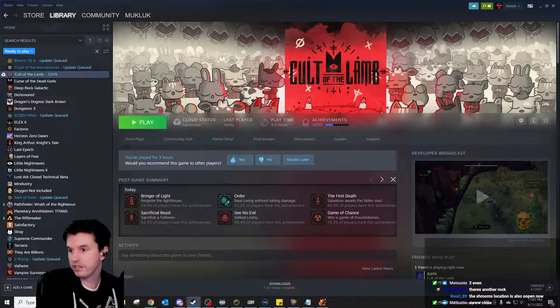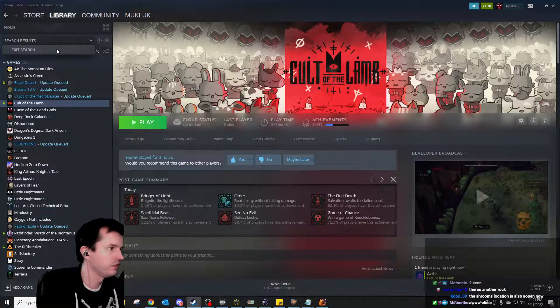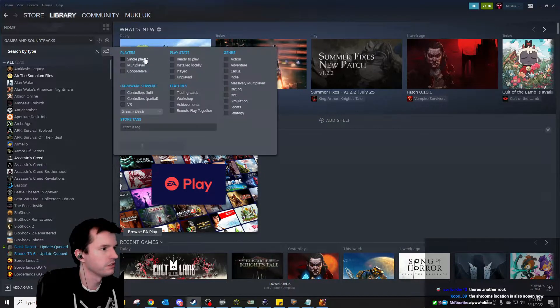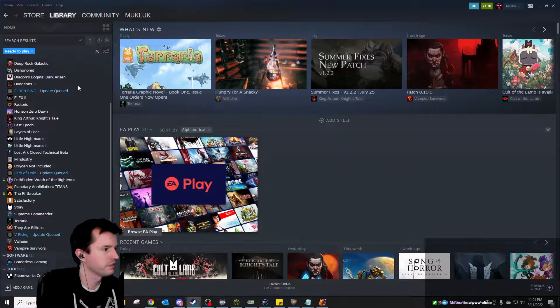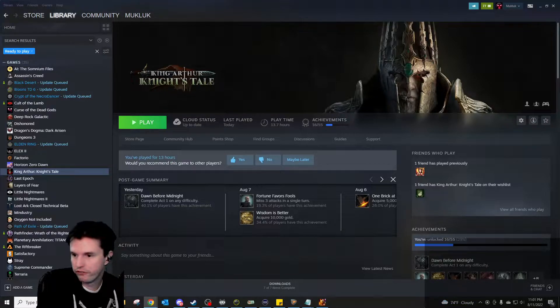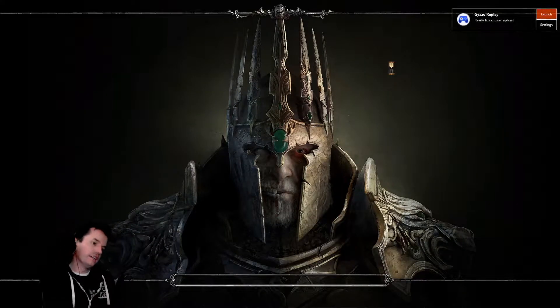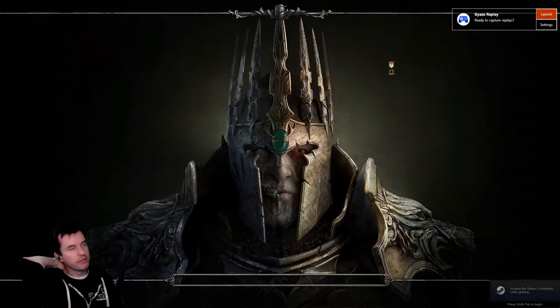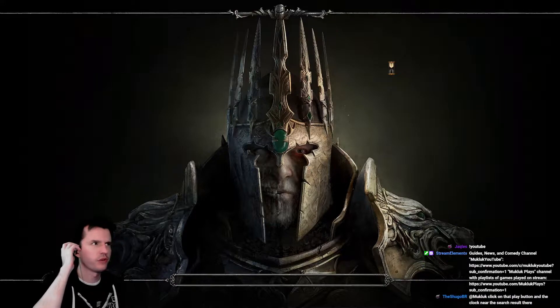For the final hour of the stream, I'd like to continue our playthrough of King Arthur: Knight's Tale. The search filter keeps getting reset on me. This is what we've been working on for the other chunk of this week. If anyone hasn't seen it yet, this game is kind of a medieval version of XCOM in gameplay, and it also has some elements from Divinity: Original Sin. It's pretty cool — we beat the final boss of what I'd call act one yesterday.